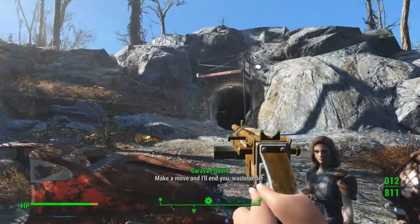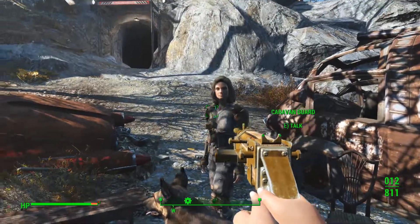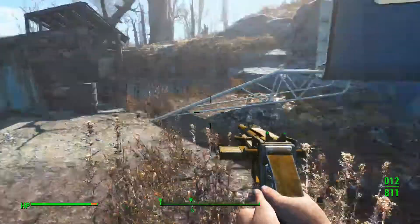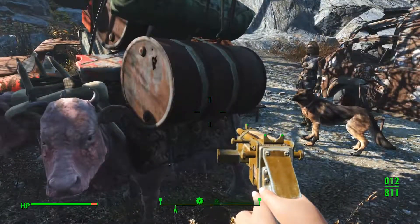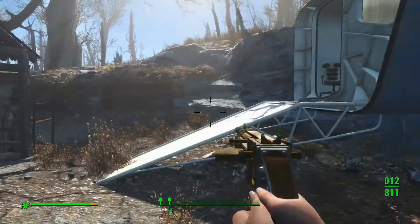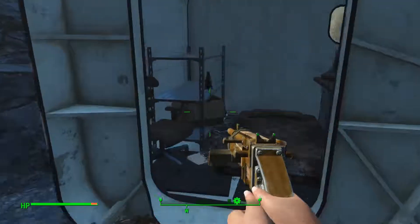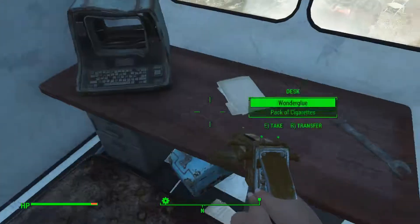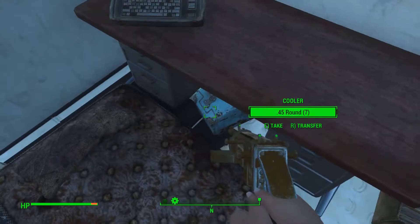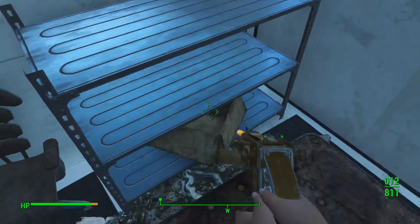Make a move and I'll end you, Wastelander. I'm the one with the gun drawn, you don't talk to me like that. This is a Brahmin, and there should be a trader around here. We don't need to trade anything right now. There's something here — we'll take those 45 rounds, thank you very much. And that Nuka-Cola.